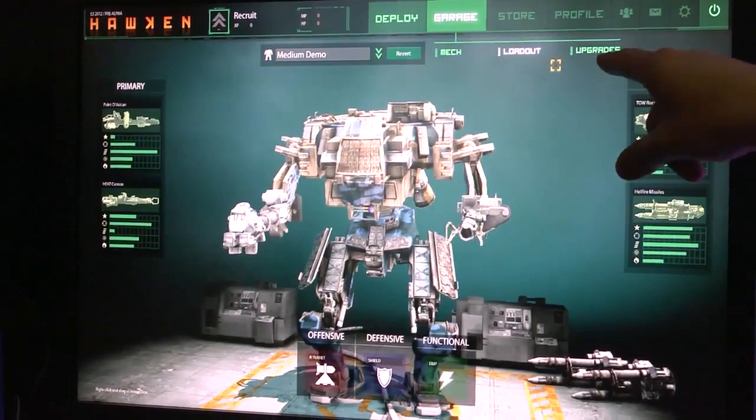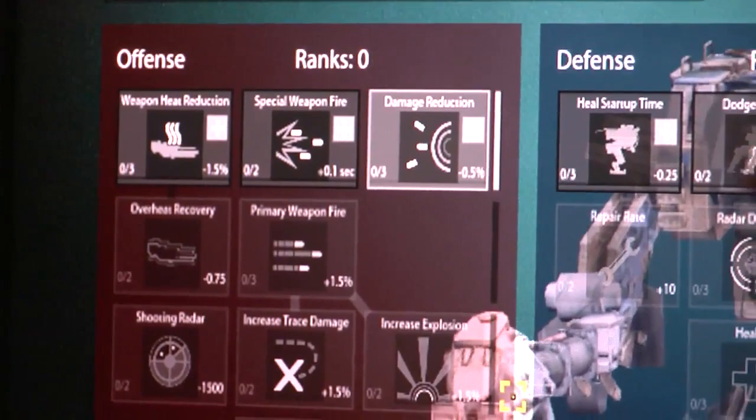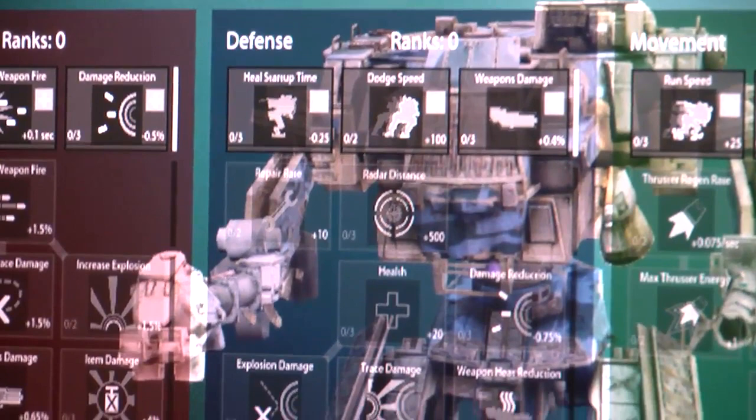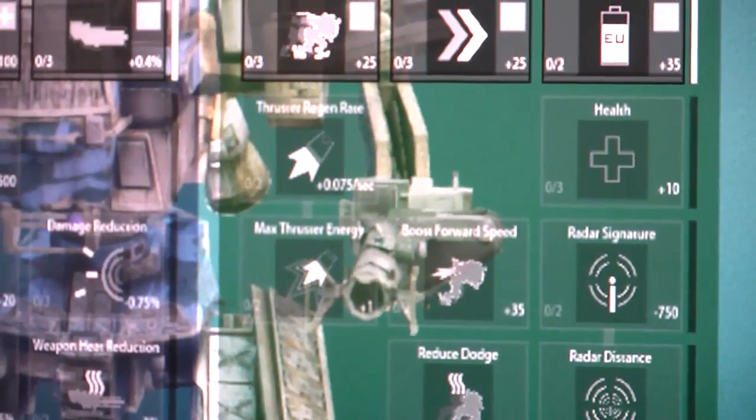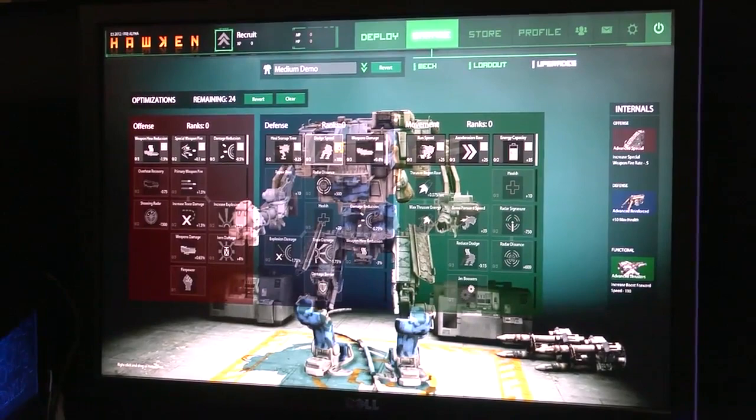The extent of our customization really shines in upgrades. As you progress, we give you more points that you can spend in optimization — you can put them in offense, defensive, or movement. As you unlock the points, you can decide how to allocate them. Down at the bottom of each tree is a unique ability that you can unlock for equipment used during the match, but the only way to do that is to go down the tree and focus on a particular discipline. Those 24 skill points shown here are just for the purpose of this demo.